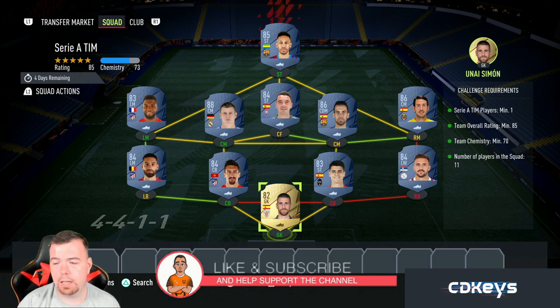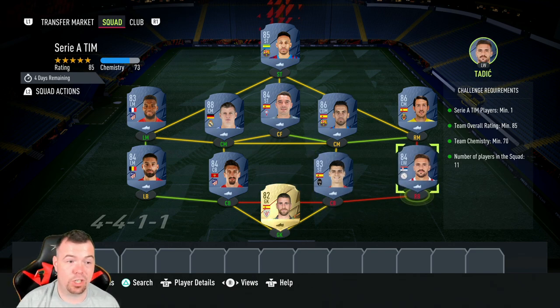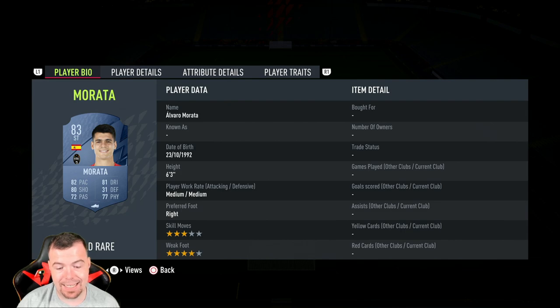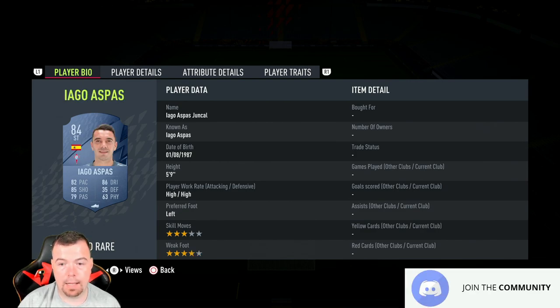For the Serie A SBC you need one Serie A player — I've used Morata because of soft links. Team rating of 85 with exactly 85, team chemistry 70 — we're on 72, no position changes or loyalty required, 11 players in squad. I've gone with the Spanish Liga because it's cheap across most ratings. Tadich is the cheapest 84 by a good chunk, so that's why I've used him. Simon is 750 coins, Tadich is 2.2K, Morata is 950 coins, Savic is 2.9K, Carrasco is 2.9K, Parejo is 8.9K, Lemar is 950 coins, Aspas is 2.9K.